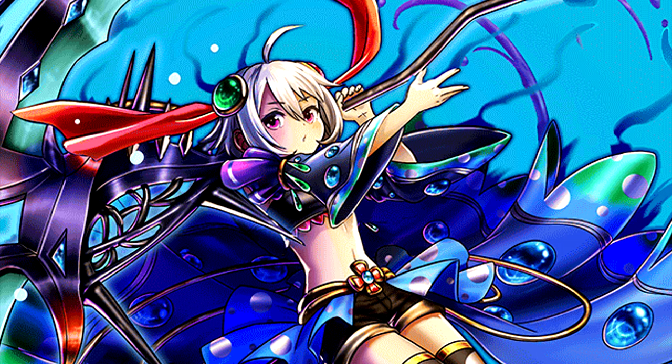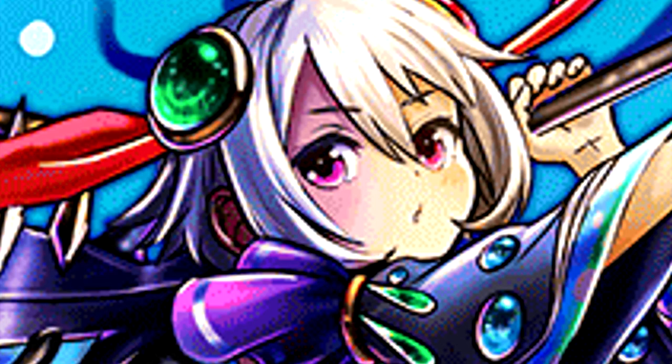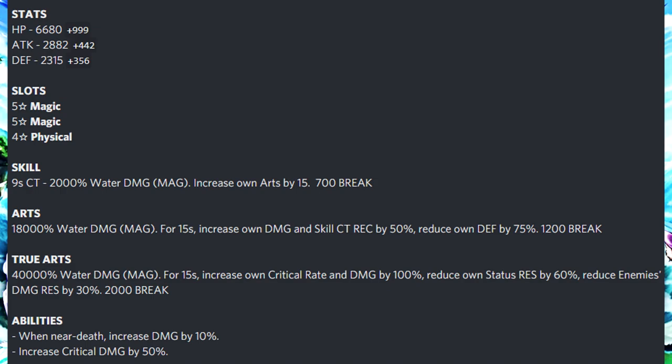Veronica is a unit that is all about the damage, let me tell you. Her kit explains it all. She has a 5-star magic and a 4-star physical. Her skill increases her own arts by 15. Her normal art increases her damage and her skill CT by 50%, which is pretty nice, but it does reduce her defense.